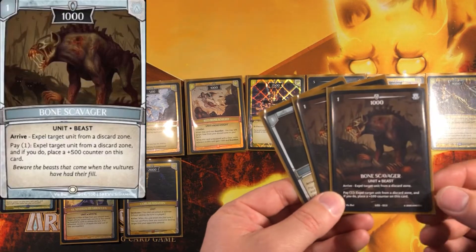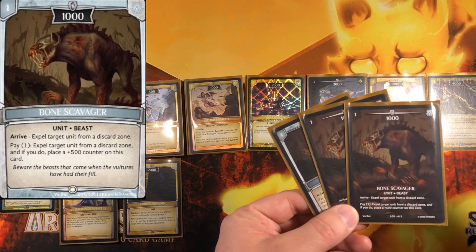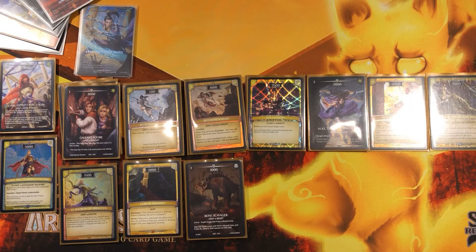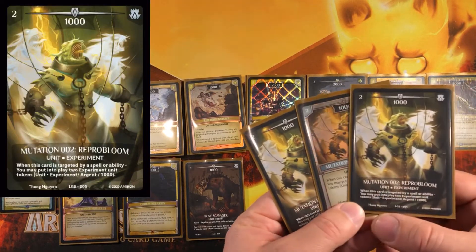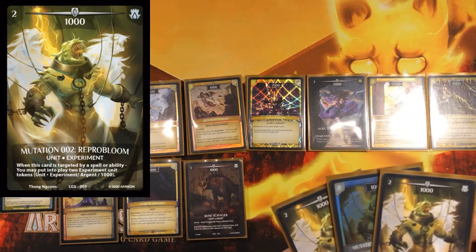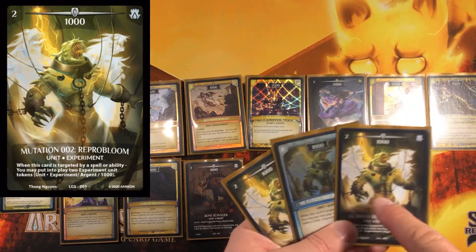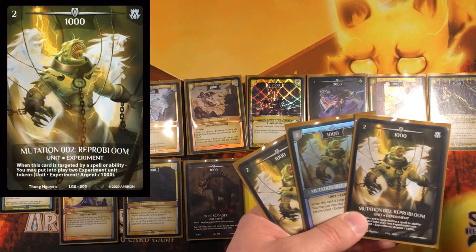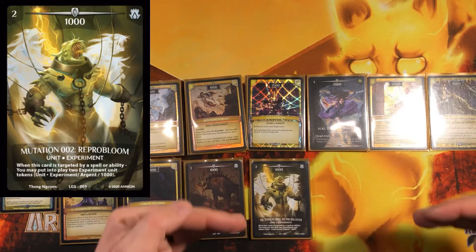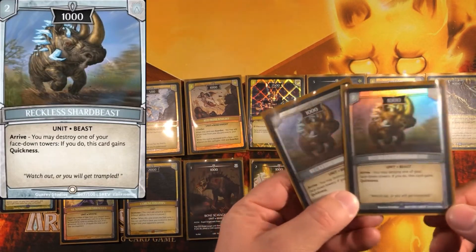For the Argent package: three Bones Scavenger — a low-cost 1000 power tower-destroying beater. Liam can pump it to 1500 right away, which can take out towers, and it interferes with your opponent's strategy by expelling units from their discard. And three Reprobloom — every time Reprobloom is targeted it generates two copies of himself. You can ready those copies using V Matron of Miracles, target it with Nova Knight, gear effects, or Liam. Lots of ways to proc Reprobloom and overwhelm your opponent with tokens.